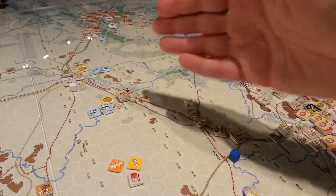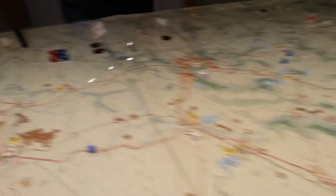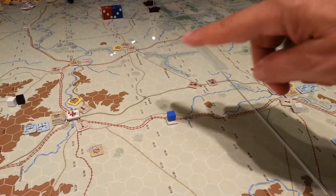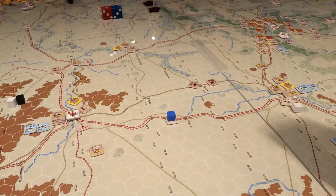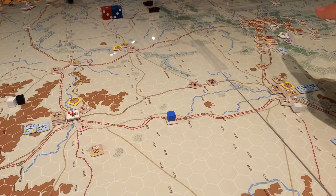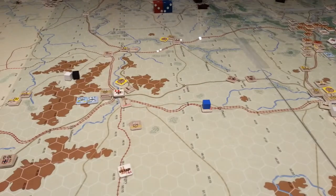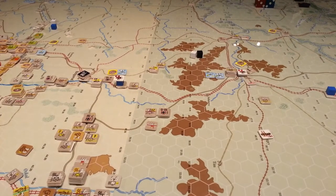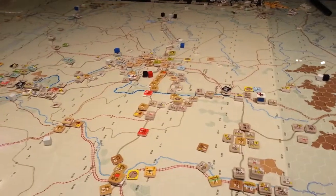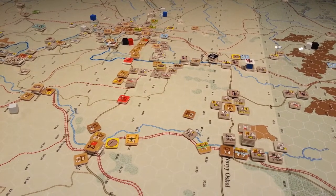Not so much activity on the southern side of Tula. I'm feeling a little nervous about just how sparsely populated this area is — very few units and certainly no reserves or backups, although I will be able to pull some of the Bryansk pocket forces this way to reinforce Kursk. Losing Kursk at this point in the game would be a horrendous setback for the Germans and would cut off this entire army here, which leads to some heavy thinking for the Soviet side.